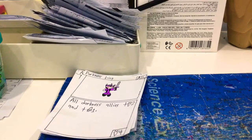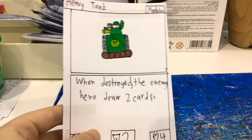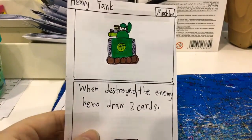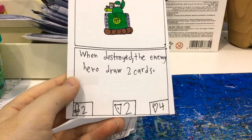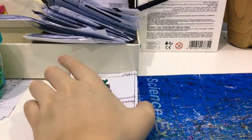Next one, we have the Very Very Heavy Tank. When destroyed, the enemy hero draws 2 cards. It's a machine. It says Heavy Heavy Tank. It has 2 attack, 2 shields, and 4 health. It's hard to kill — very hard to kill.